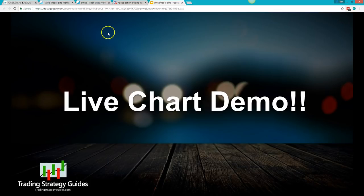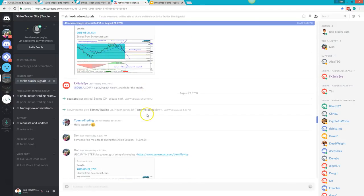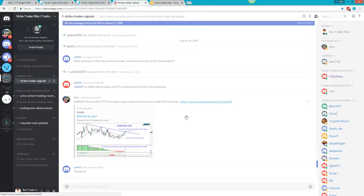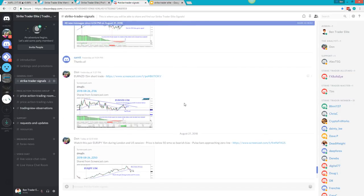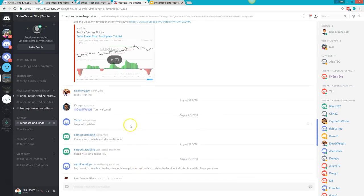Let's take a look at the chat group. Here's an example of our chat room — we have ranking, promotions, and introductions. In our signals section, members and team staff share charts, ideas, and communicate about the system. Any questions get answered by other members or staff, and you can see some members even get promoted, which is really cool for the community.